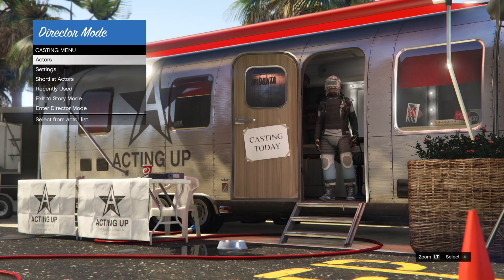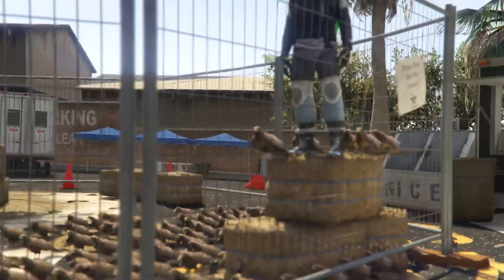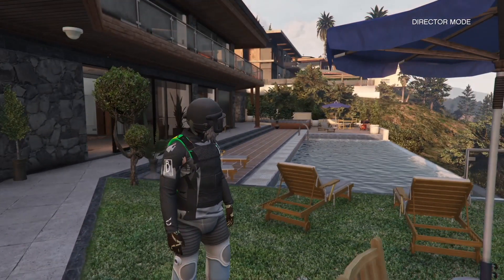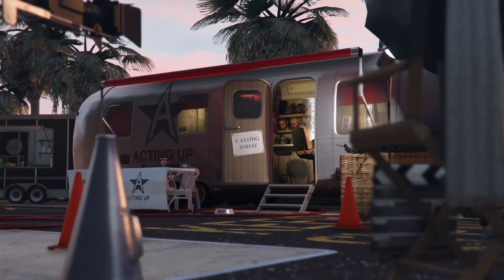Once you've gone to the shortlist options, enter director mode with that exact outfit on. An important thing to keep in mind: you cannot have any christmas accessories other than the christmas mask. If you have any christmas clothing, this will not work. So make sure it's only the christmas mask. Once in director mode, go to story mode by pulling up the wheel.